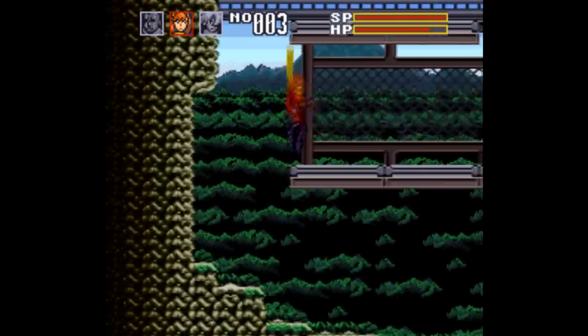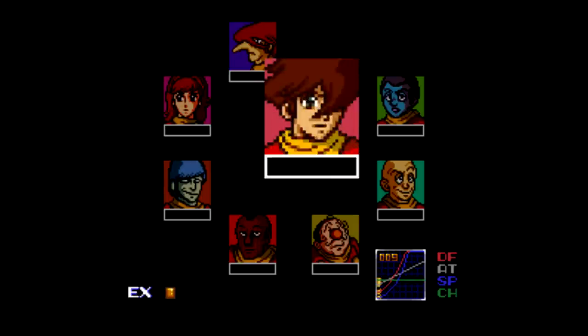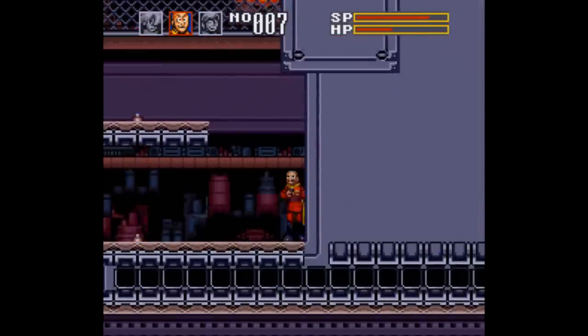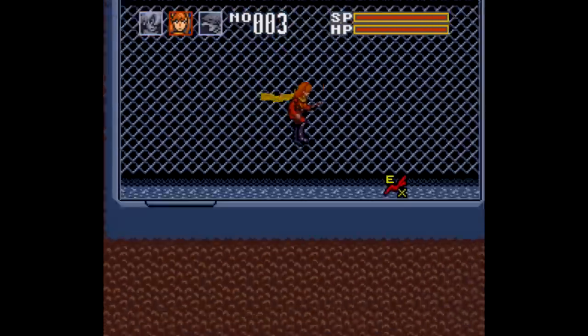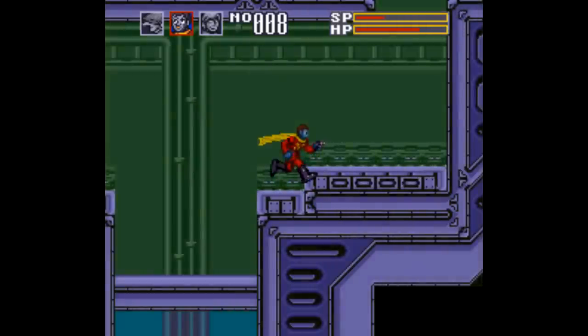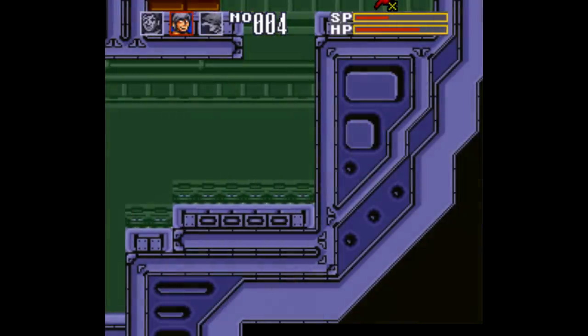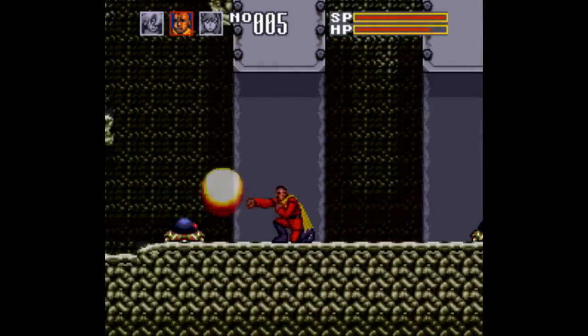There's also a leveling system of sorts here. You pick up EX icons laying around, and you can apply them to whichever character you want at the end of each level. This game was developed by BEC, and the only Super Nintendo game they made that actually made it out of Japan was Ultraman — one of the most dreadful games on the system. But don't let that dissuade you, since they also made the Slayers RPG as well as the SD Gundam X games, and all of those are perfectly decent games.